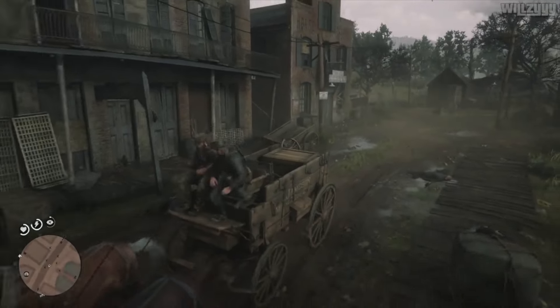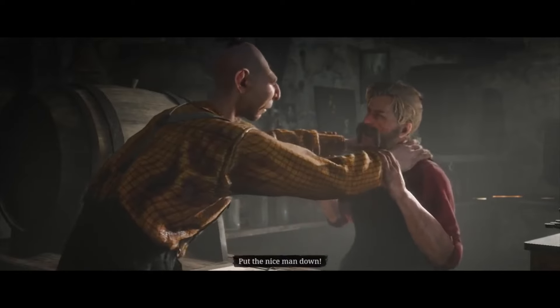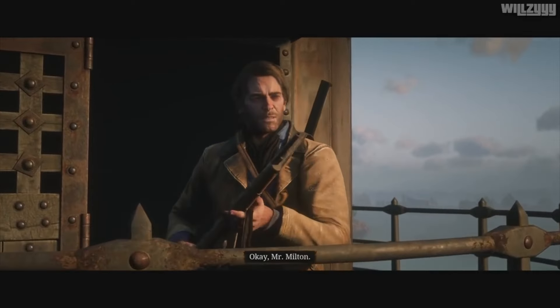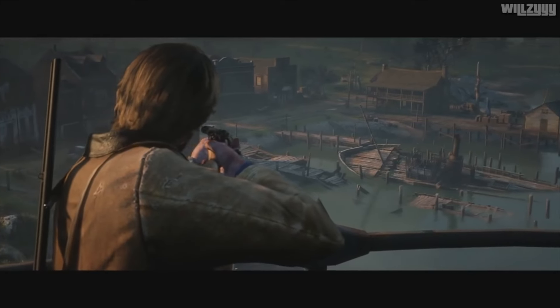This is where Bill and Arthur steal the dynamite to blow up the bridge, and where you can find Miss Marjorie and Bertram to do the stranger mission, The Smell of Grease Paint. This is also where Abigail is taken by the Pinkertons to be put on a boat. But besides those events, there's not much here, which I think makes it a good fit for this spot.